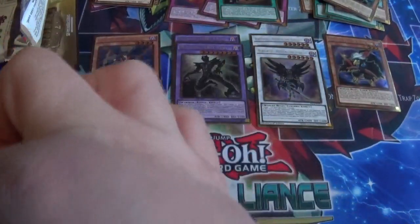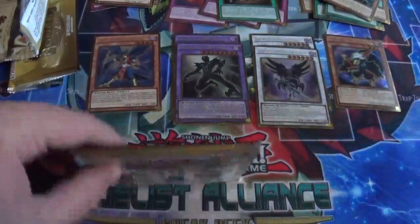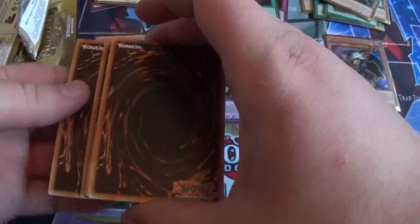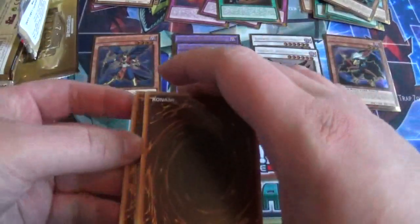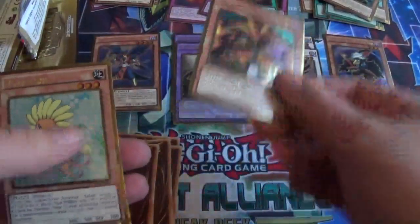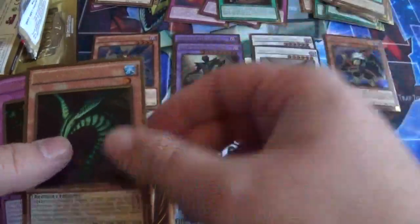So, third pack — pretty nice to get Master Hero Anki twice. We got Exodia the Forbidden One. Dandelion. Sinister Serpent — we'll read that later. Exchange of the Spirit. Traptrix Dionaea. Another Temple of the Kings. Elemental Hero Prisma — nice. Veil of Darkness. And Five-Headed Dragon.